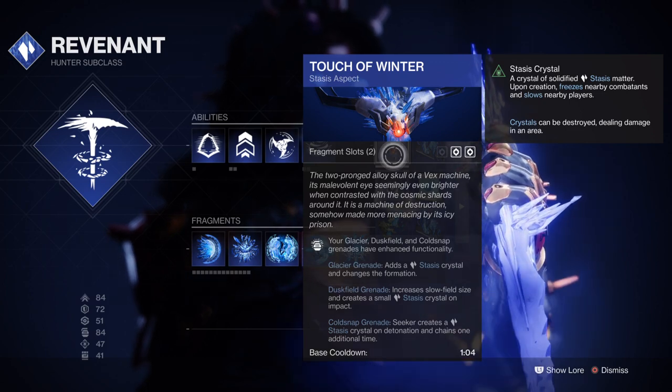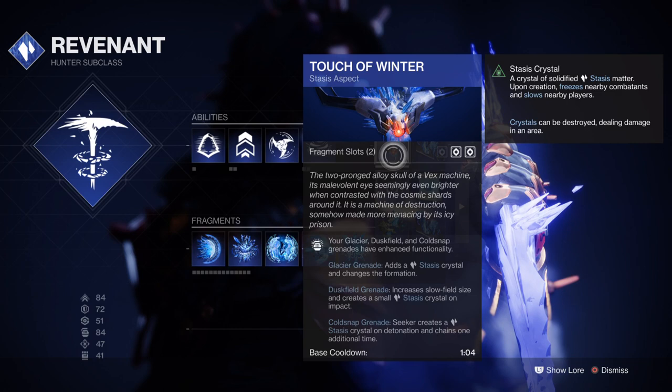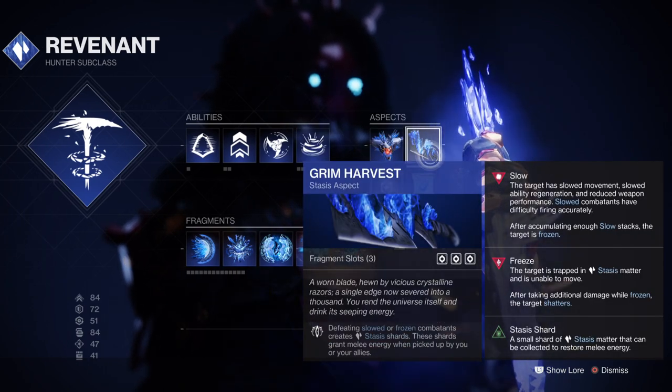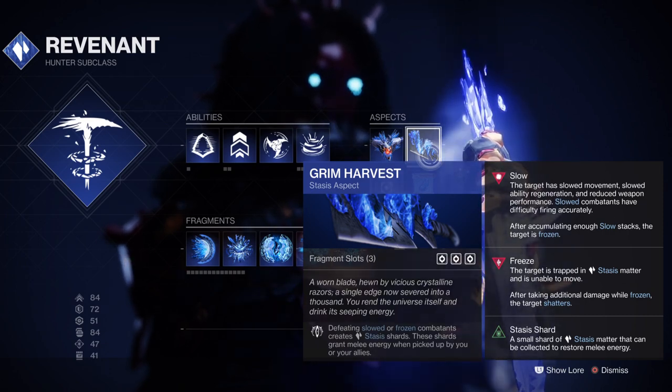You'll want the Touch of Winter Aspect, which will give you an increased radius on Duskfield Grenades and a Stasis Crystal the moment it is formed. You'll then want the Grim Harvest Aspect, as you'll want to collect as many Stasis Shards as possible for both regen and ability recharge via Elemental Shards.